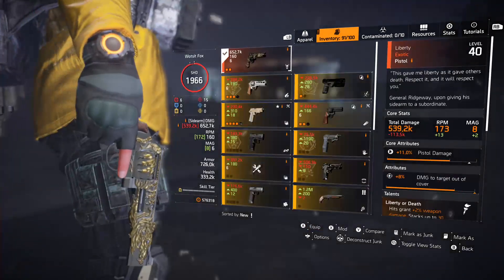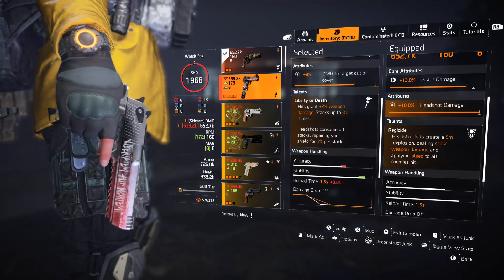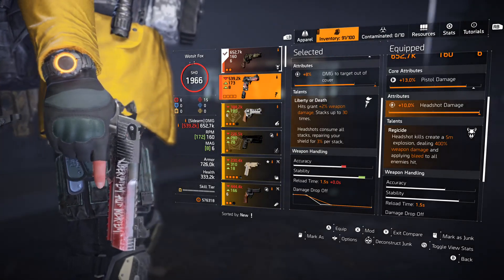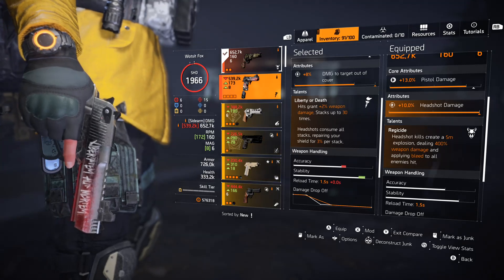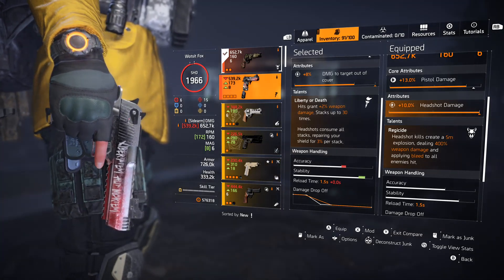The Regulus pistol has really high base damage. We're going to compare it to the Liberty. The talent — Regicide — reads: headshot kills create a five meter explosion dealing 400 percent weapon damage and applying bleed to all enemies nearby.